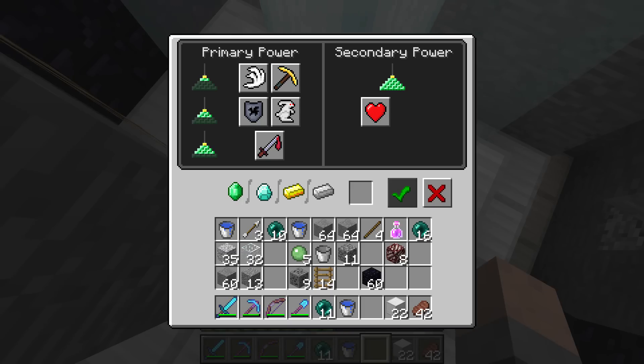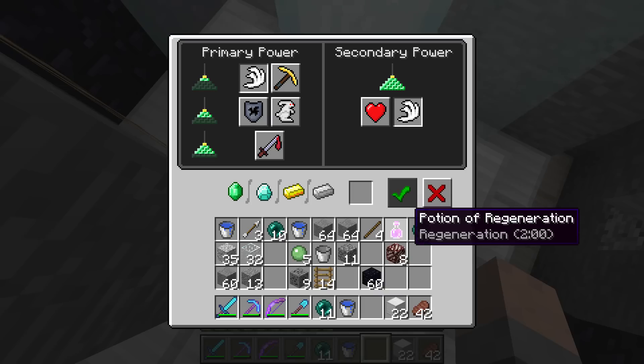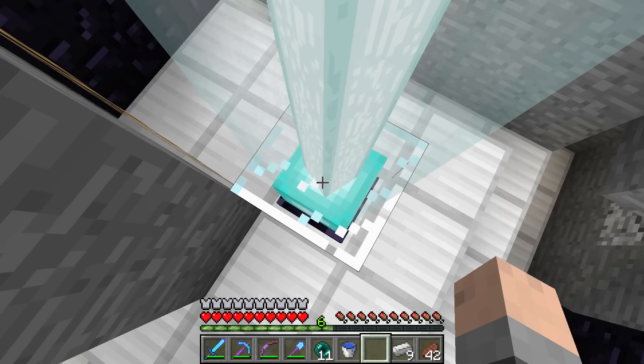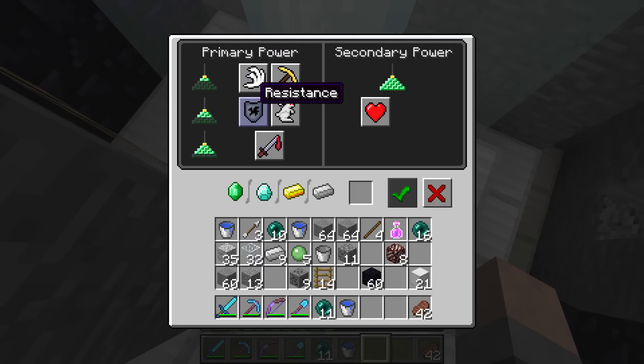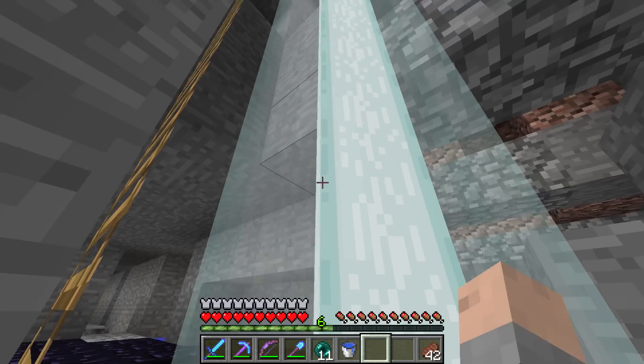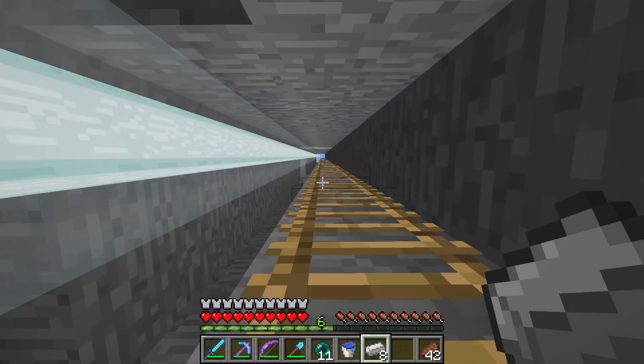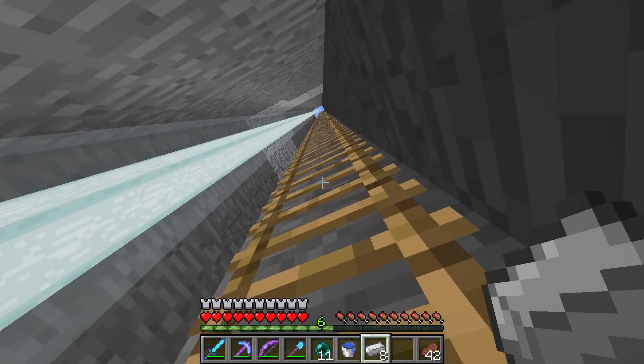Some of these are very easily gotten, like making cake or going on a rail over a kilometer — both very easy to do. Here's how the beacon works: you can choose a tier, and then either double what you chose in the primary, or add regeneration. I tend to not need regeneration, so I'm choosing speed and speed two. Put some iron in there — speed two, iron, go! Look at that — we have speed two! Oh man, it's going to make us so fast!